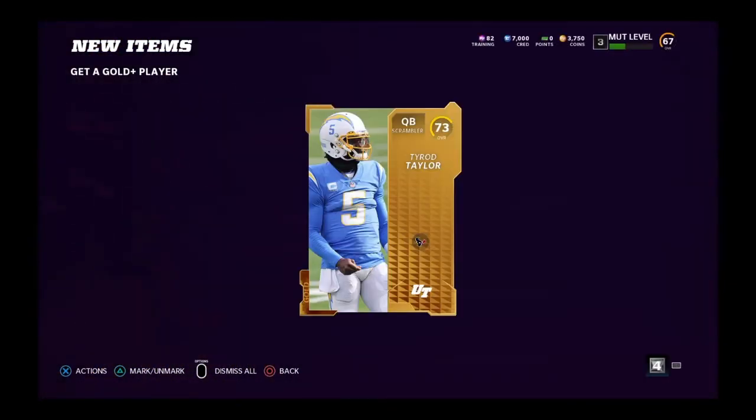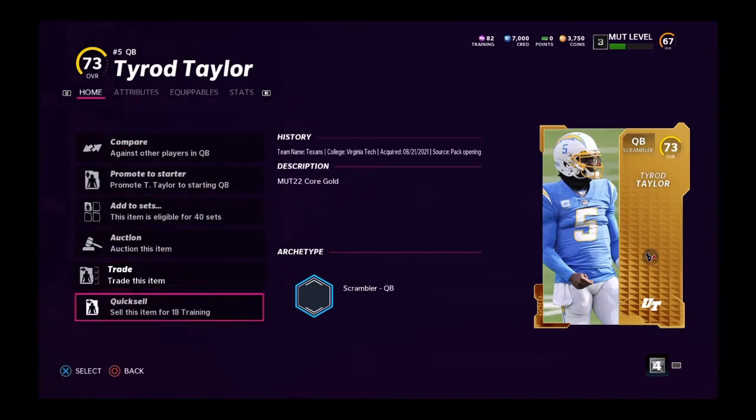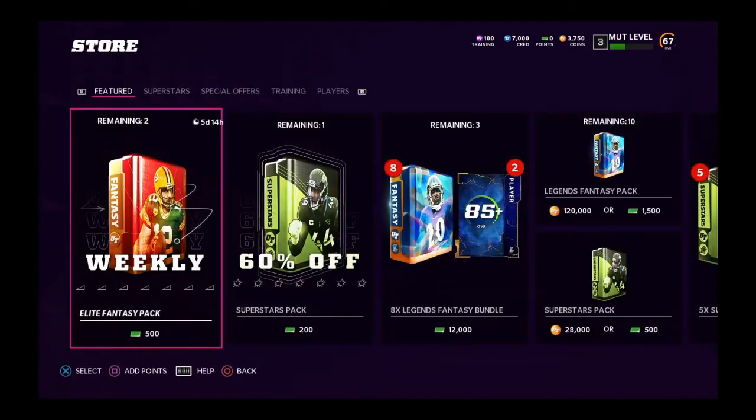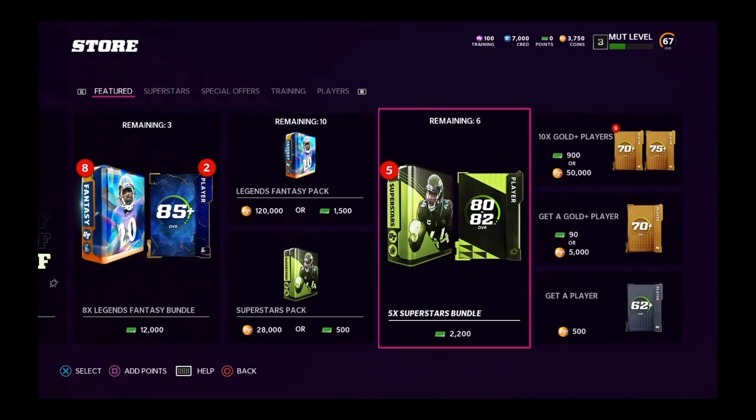Let's open another pack. We got Tyrod Taylor — we've already got our quarterbacks, so I'm probably just going to convert him for 18 training points. Now we've got more than a hundred training points.